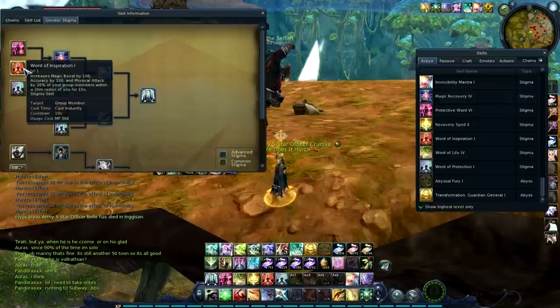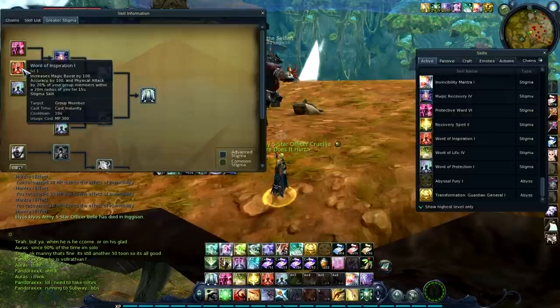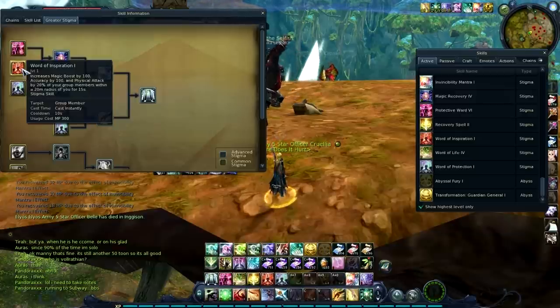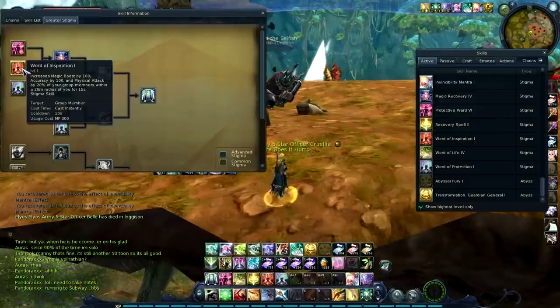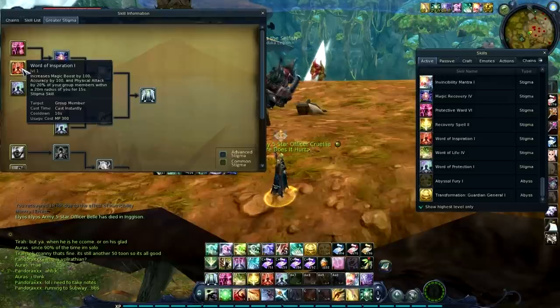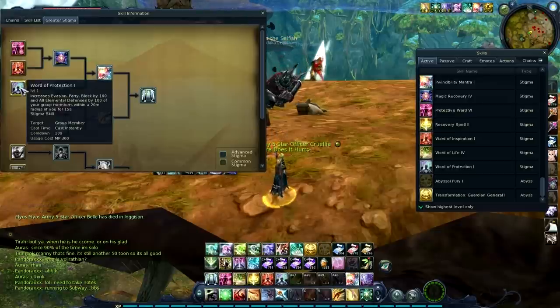Word of Inspiration, then Word of Protection — Inspiration is one of our strongest team buffs and self buffs. It's essential; you won't find a chanter without it, and if you do you'll probably want to ask them why. Look at that 100 magic boost and 20 physical attack — it's beneficial to everyone with no downsides other than a stigma slot, but it's one slot you can live with.